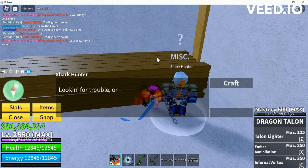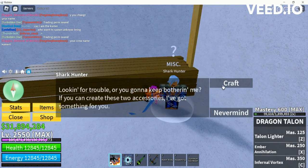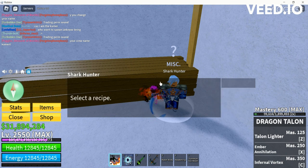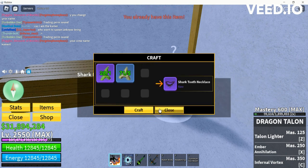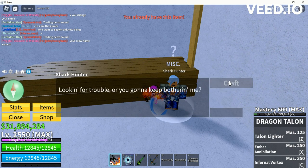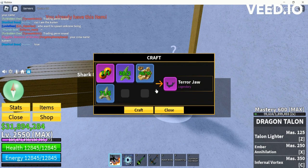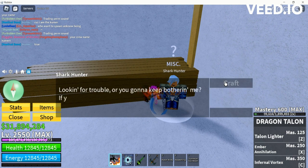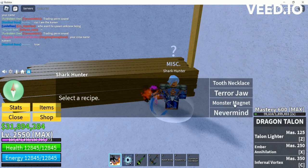Right here you'll see the shark anchor. Click on craft and you'll see the tooth necklace and the terror jaw. You want to get the tooth necklace — I already have that — and then you want to get the terror jaw.